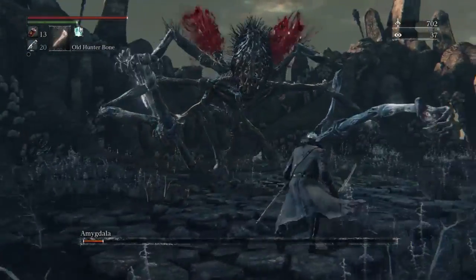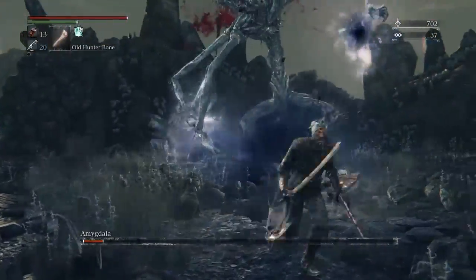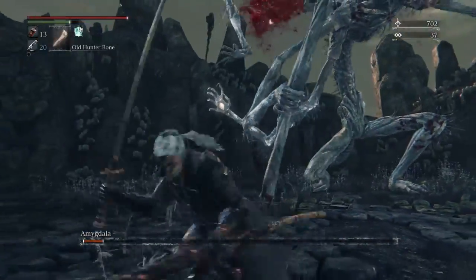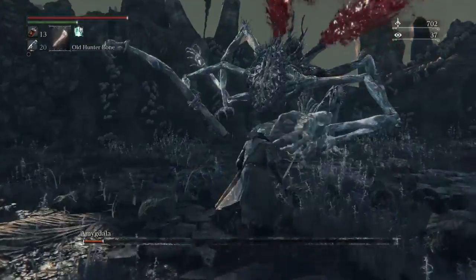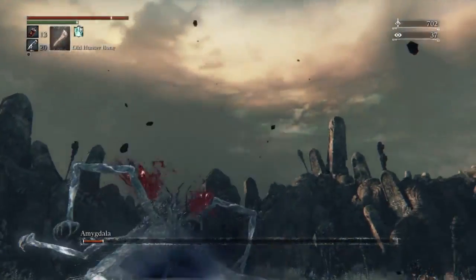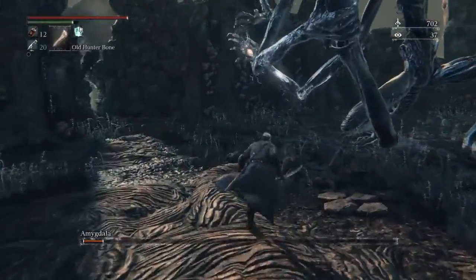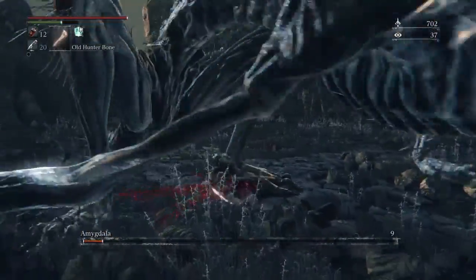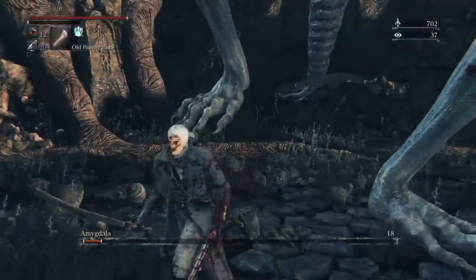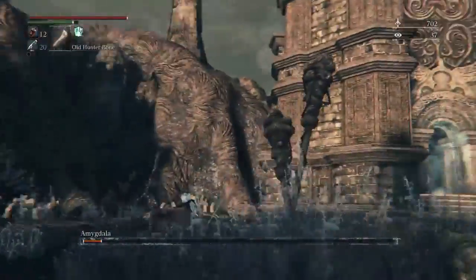I tried to get under her to attack her legs, but that doesn't work — so don't do that. In her third form, try not to attack her legs. I'm pretty sure she does about three of those; that's when you want to stay out at a distance, and then when she slams down — three or four slamming attacks — she does one big one and then a few smaller ones. As you can see, I was only doing 10 to 12 damage on her legs, which is pretty bad.